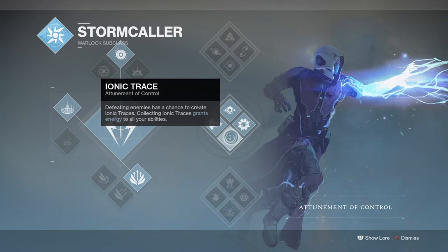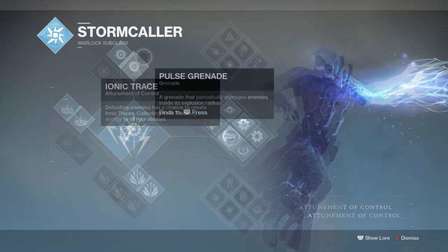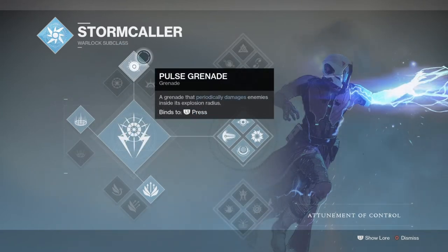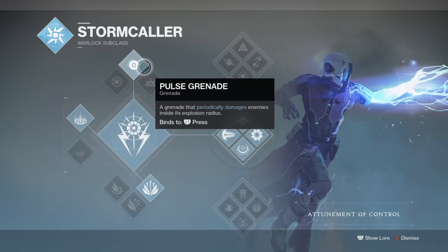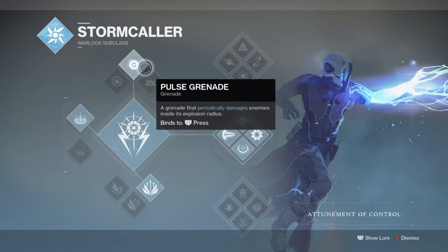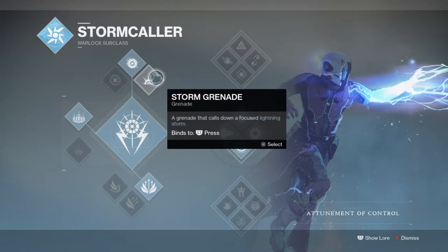As the build will focus on super usage at all times, making use of Ionic Trace with its ability regen and some super ability mods of your choice can allow you to get your super back within a few seconds. For grenades, the Pulse Grenade is highly recommended as it's truly the best grenade to use for duration and damage in game, but Storm Grenades are also very handy, although their duration is over within a few seconds.